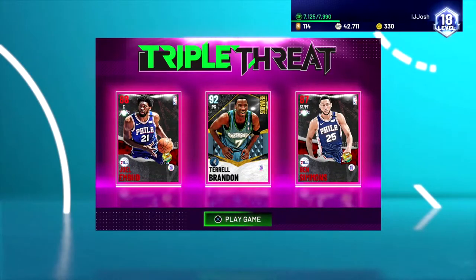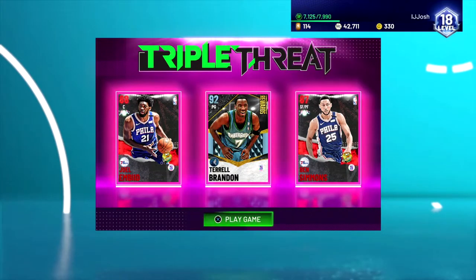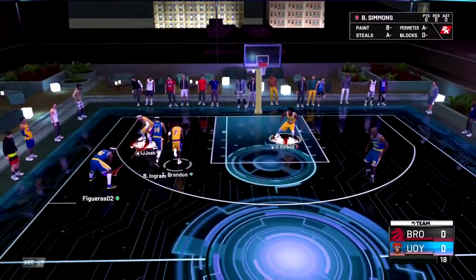So this is the team we're gonna run with. We're running with Terrell, Ben Simmons, and Joel Embiid — this is my favorite duo to run in TTR at the moment. The opponent has Brandon Ingram, James Posey, and Shaquille. Did I just say James Posey? Alright, let's see how shooting is at the moment.